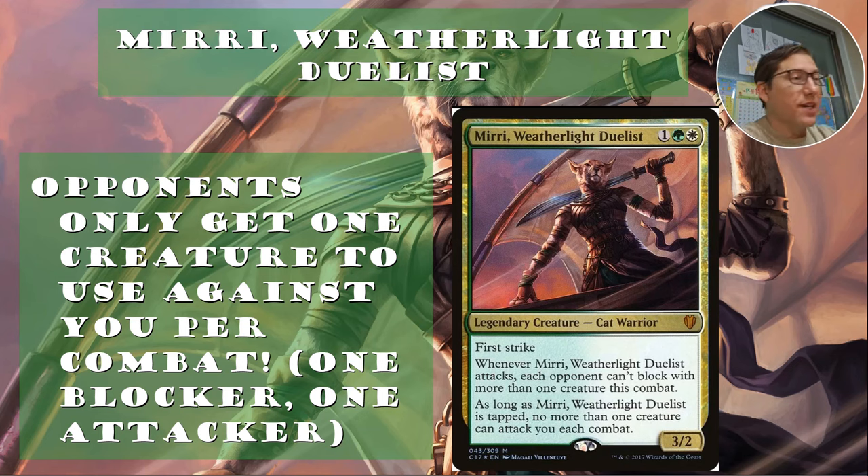She attacks, not just tapped — I'll immediately make a note of that. She's a 3/2 for one in Selesnya — green-white. First strike. When Mirri Weatherlight Duelist attacks, each opponent can't block with more than one creature this combat, as long as Mirri Weatherlight Duelist is tapped. No more than one creature can attack you each combat. This limits your opponents' options so much that they're probably just going to attack each other and leave you alone — because attacking with only one creature every time, unless they've got a Voltron thing, just doesn't really make sense.